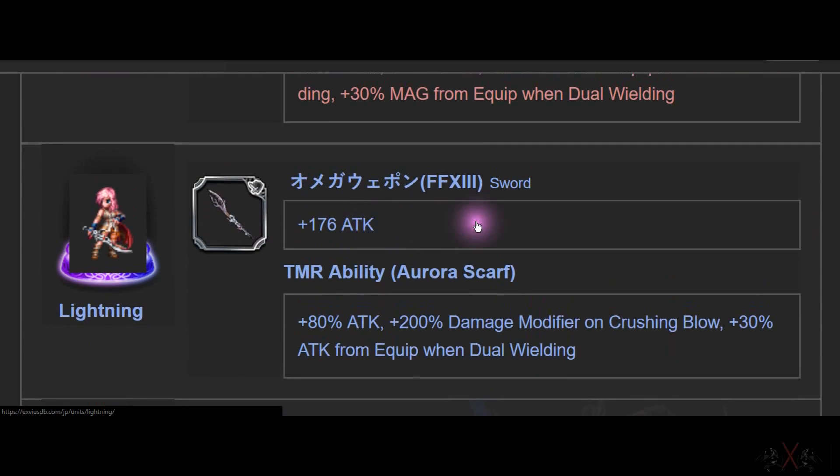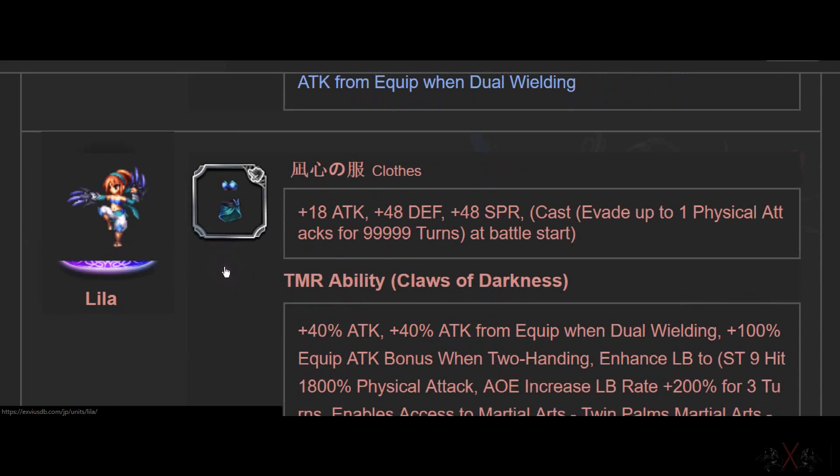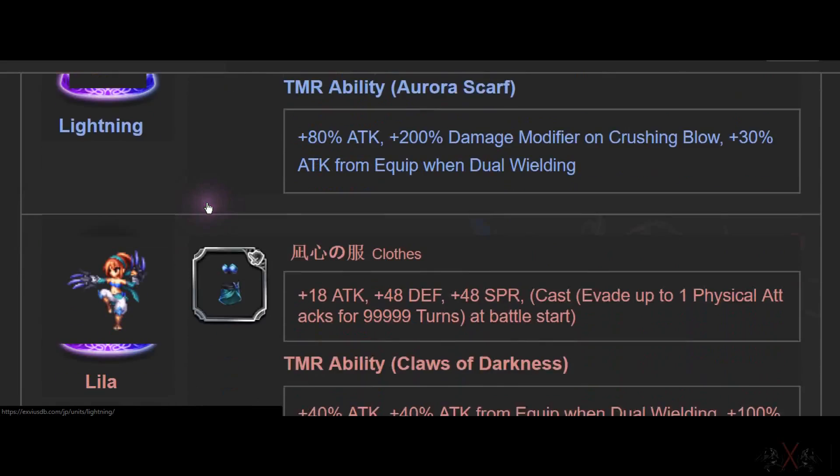Next is Lightning, which we get one of for free. There's a sword with 176 ATK — I wish we'd get that one, it looks nicer. But she's bad all around.